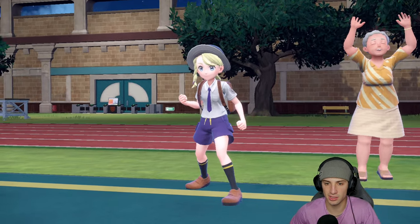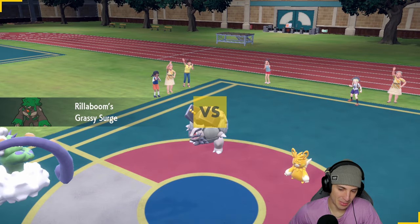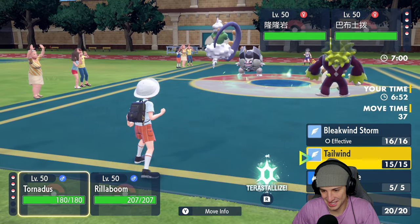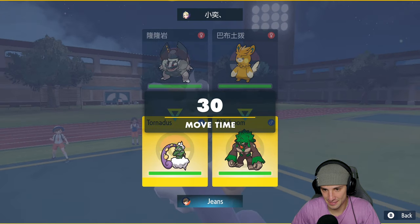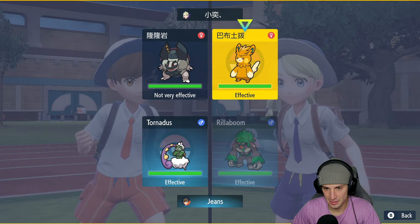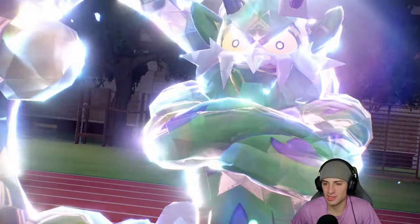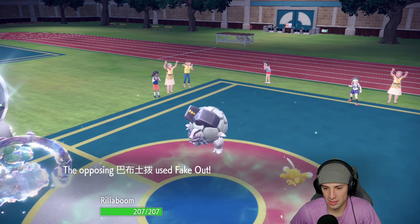They lead Palmont and Alolan Golem — Alolan Golem looks scary, it's electric. I think I might go Steel Tera here. I'll set up Tailwind and try Faking Out the Palmont — it probably outspeeds me but I don't mind. I'm going into Steel Tera Tornadus. You don't really get to see a nice Tera on Tornadus very often, but this just seems like the right situation. It seems solid.